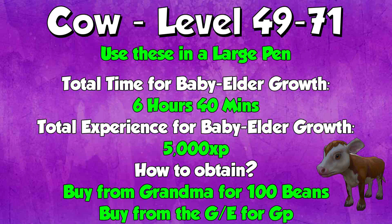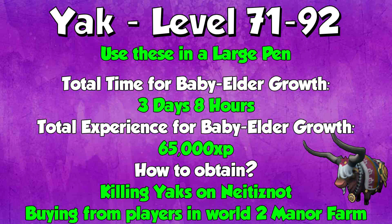Finally, the third category — large pens. From levels 49 to 71, you want to do cows in your large pens. The total time for a baby to elder growth of a cow is 6 hours and 40 minutes, and the total experience you get is 5,000 XP. You can buy them from grandma for 100 beans each. If you're trying to save your beans for more pens, it might be better to buy them from the GE for GP. If you're a normal account, buying from the GE isn't too bad as people sell them after buying with their own beans.